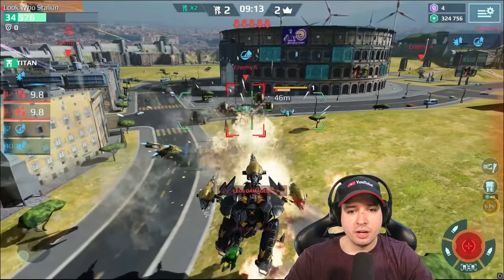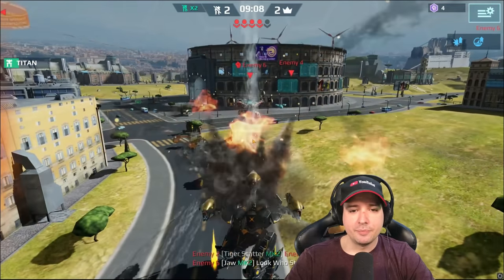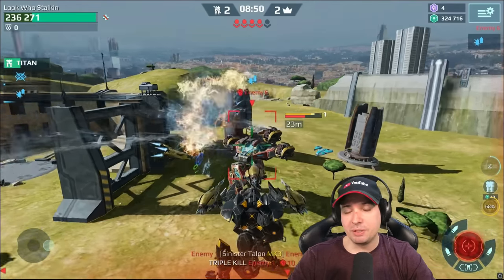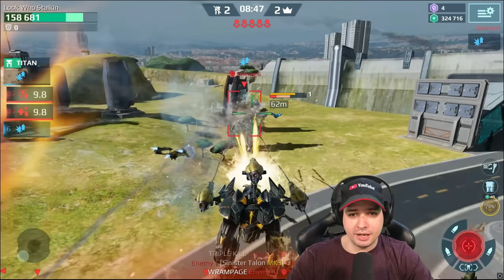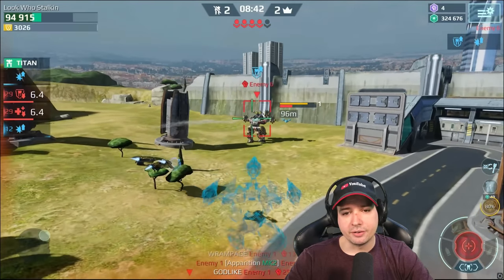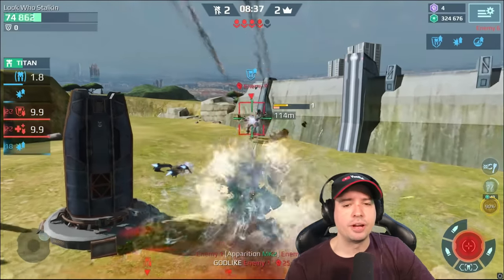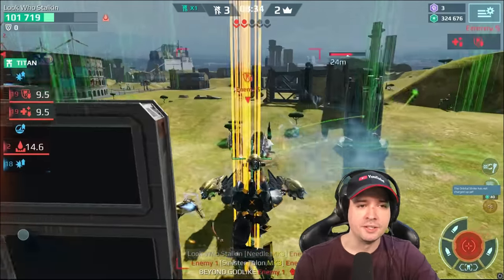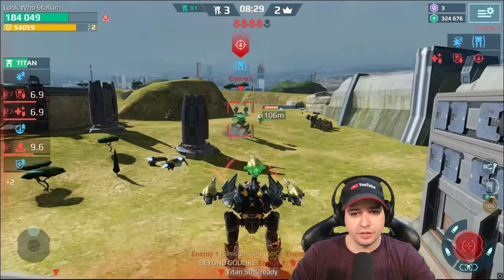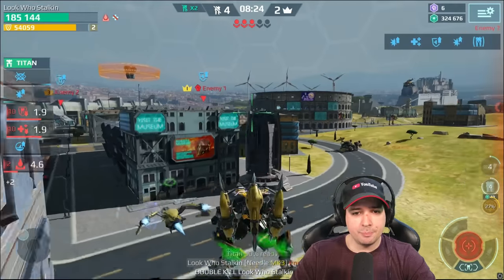I wanted to drop his last stand before he could use it, but he comes out with his last stand. My HP was so low he only needed one more shot. The damage from the harpoon takes a second or so longer to take effect, and he got an instant HP fix — I think it was a reviver drone. So we got him. Now we're dropping this dude as well with his Talon weapons. There he goes.